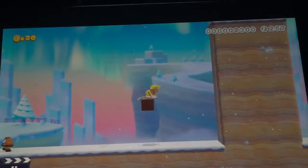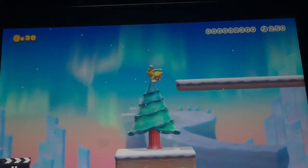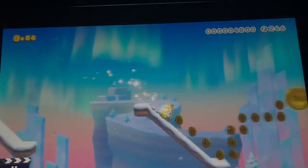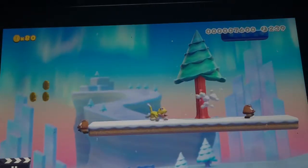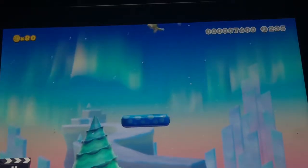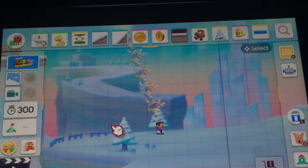Then the tree is clear. Another cat bell — thank god. And then you can go up this tree, go up here, slide please, slide please, and then you can probably go down here, and then trampoline, and then you can go down here. Yeah, perfect.